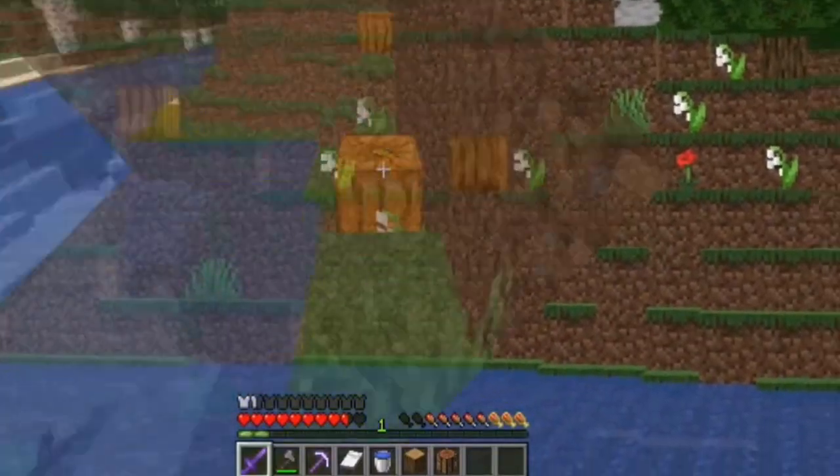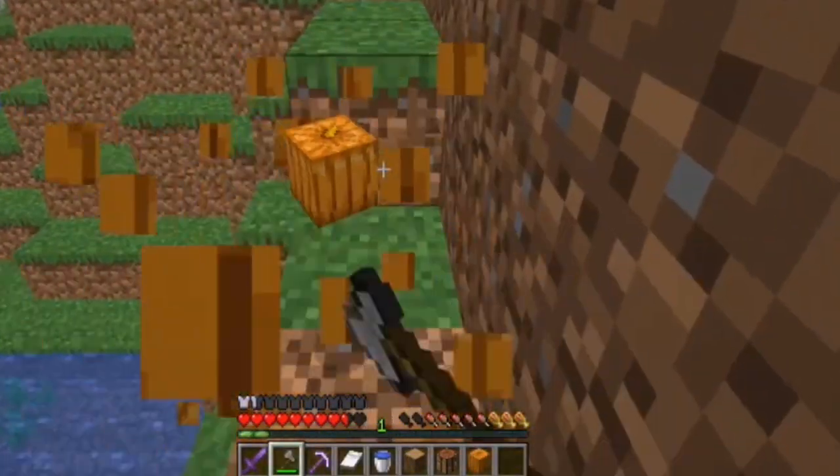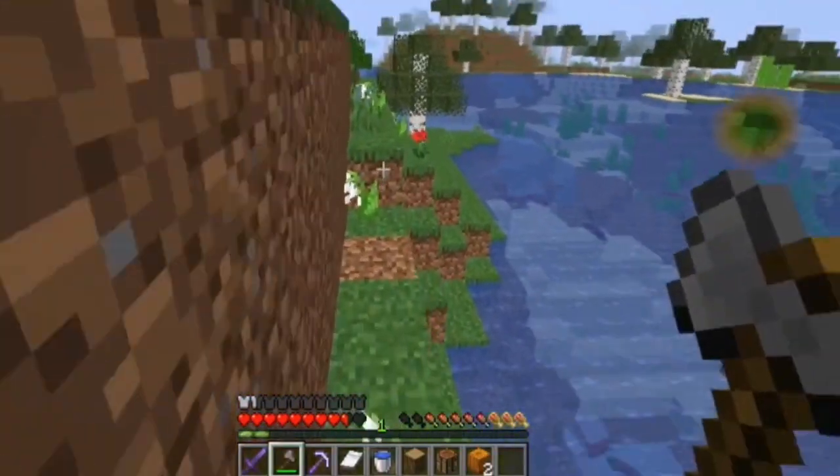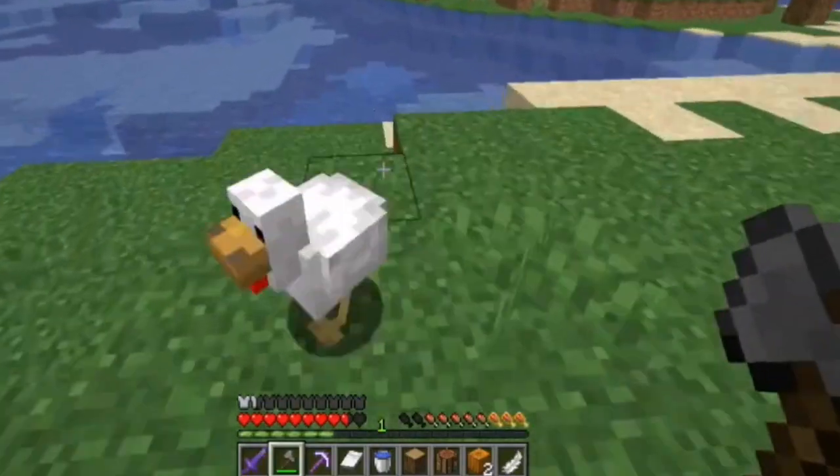Right here I got a pumpkin, which I need to make a jack-o-lantern to wear — it will save me from Endermen. I also got chicken to collect feathers to make arrows for my journey.